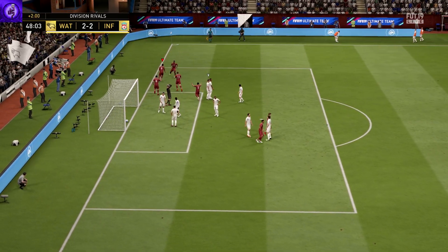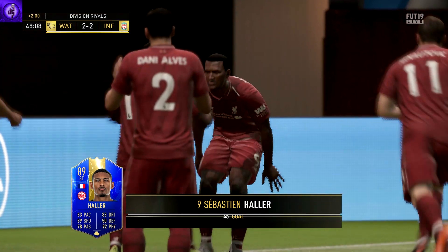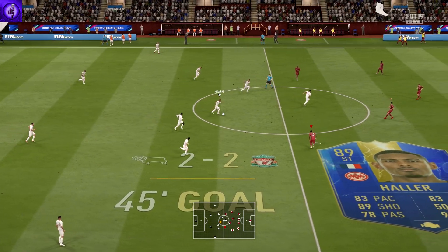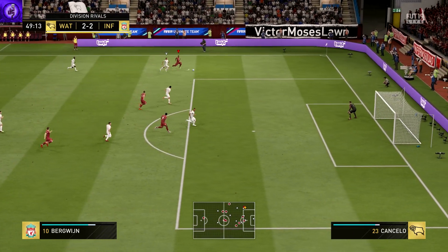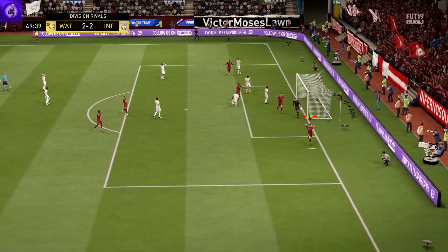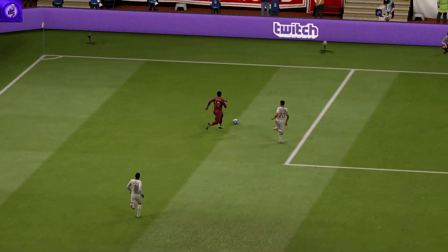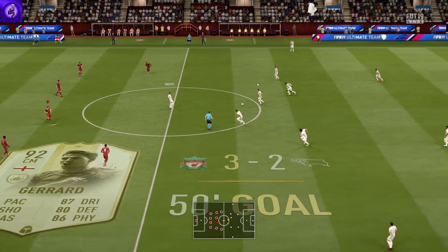He is an absolute target man and a poacher — absolutely brilliant in front of goal. His finishing is incredible, but don't get me wrong, Haller has his cons. His dribbling is very sluggish and he turns like a double-decker bus at times. His three-star skills and two-star weak foot are a major disadvantage — on that weak foot in the box, it's not going anywhere near the goal, and the three-star skills mean he can do the bare minimum.